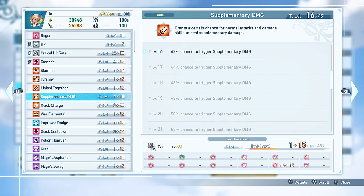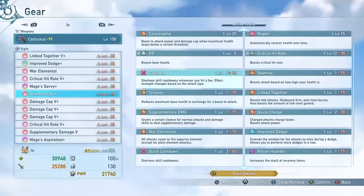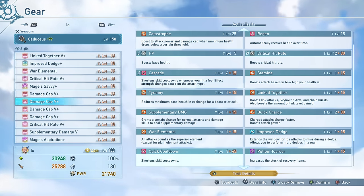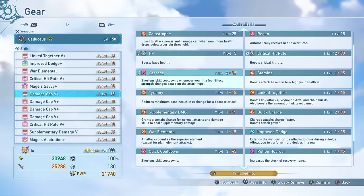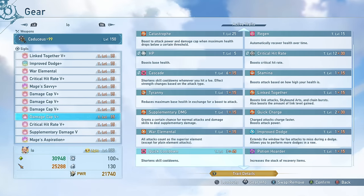Then we have the obligatory four Damage Cap 5-pluses to ensure we are hitting basically everything we need as far as damage cap, getting the maximum value out of this. I have Cascade on one of these — this seems to work better on Io than some other characters I've used because it increases the effect of her cooldowns a lot as long as you are hitting enemies with the right attacks. You get more skill cooldown by using Cascade, which is really good. Two of these also have Quick Cooldown on them so we can hit the maximum for Quick Cooldown and get that 20% skill cooldown reduction. The more skills you use, the more Stargaze casts you get off and the more damage you deal overall.